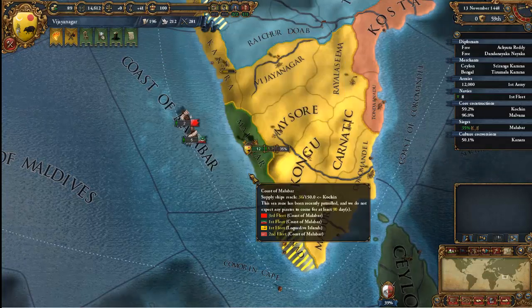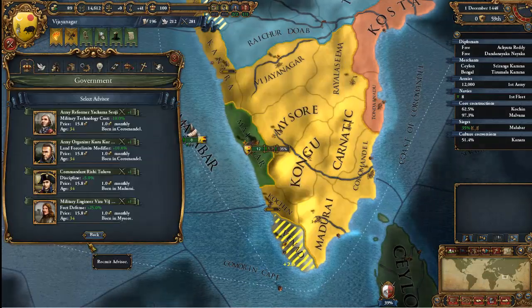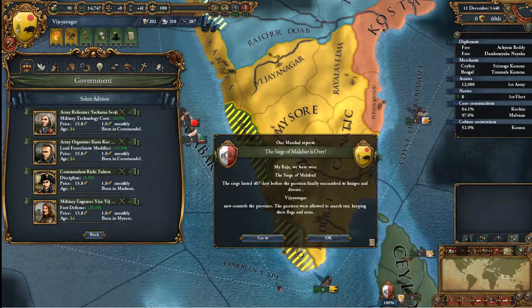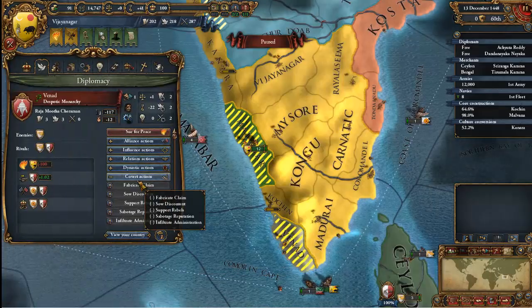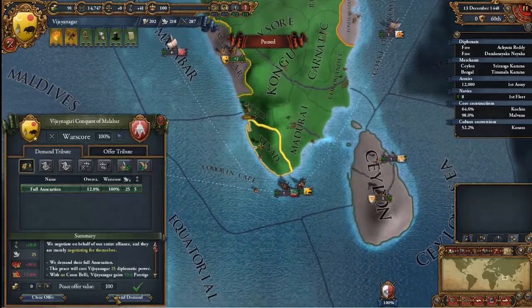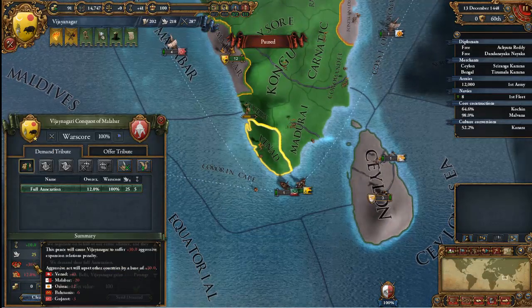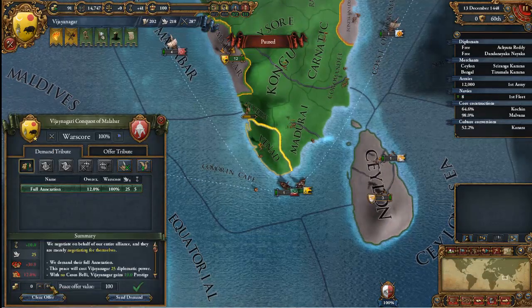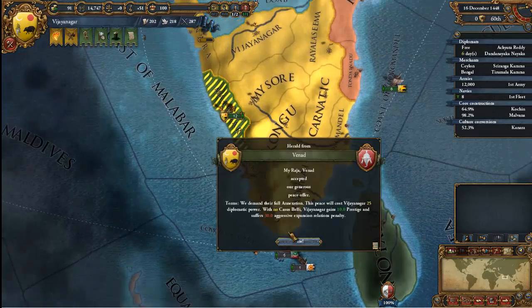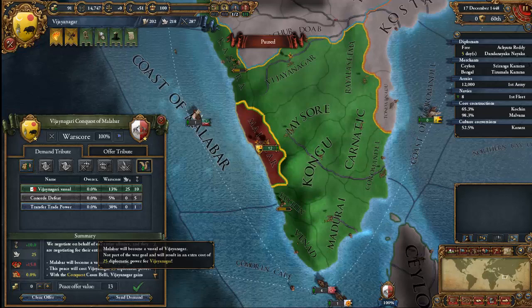Alright, we now control Malabar. We have fabricated the claim, so let's go ahead and full annex. It'll cost us some diplomacy because that's not what we went to war for, but whatever. Vinad, you are mine. And you, my good sir, are my vassal.